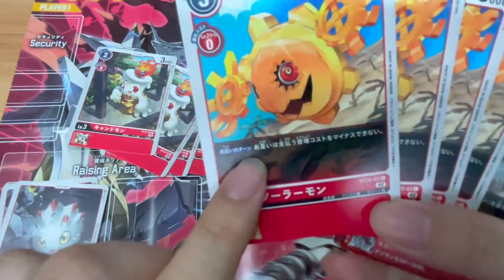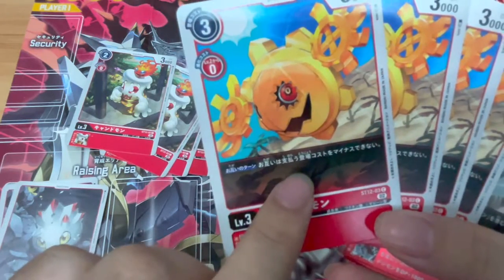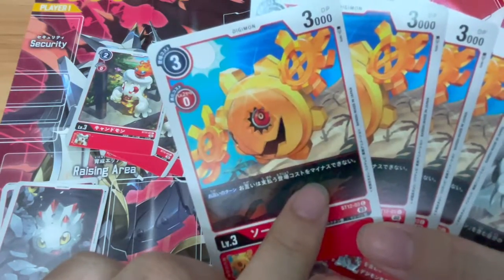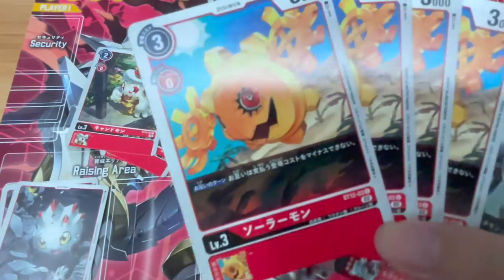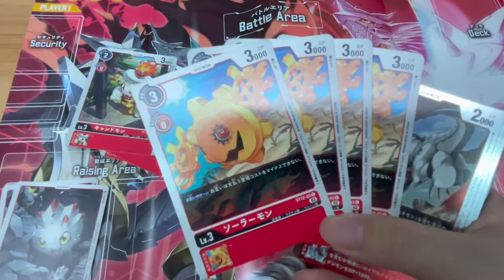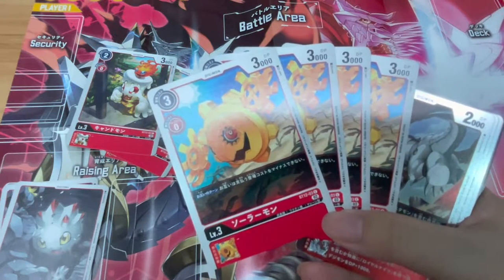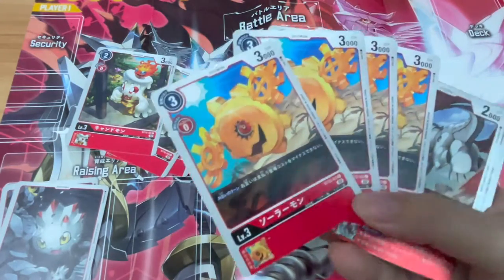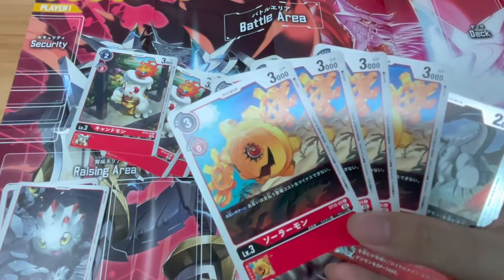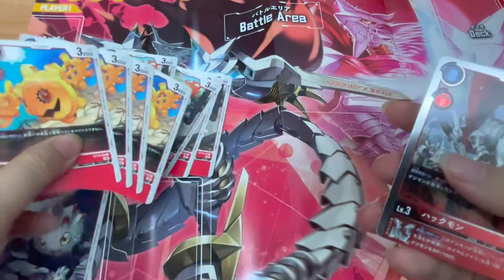Solamon works during both players' turns — it seems like you cannot reduce your summon cost on either player's turn. So that's pretty cool. I guess there are some decks out there that make use of abilities to reduce the summon cost, maybe the evolution cost or even the summon cost. So I guess this Digimon is here to block that effect.